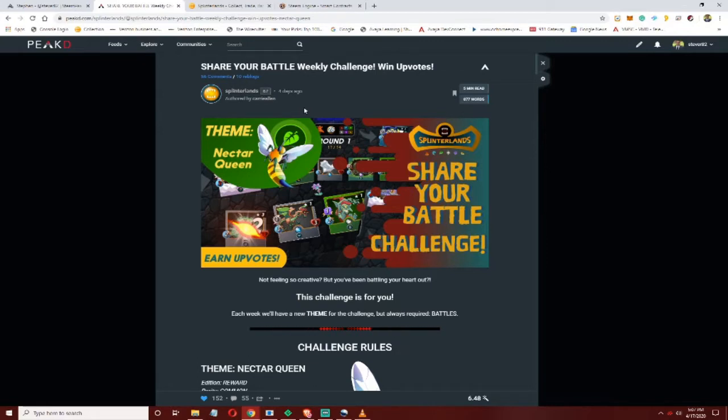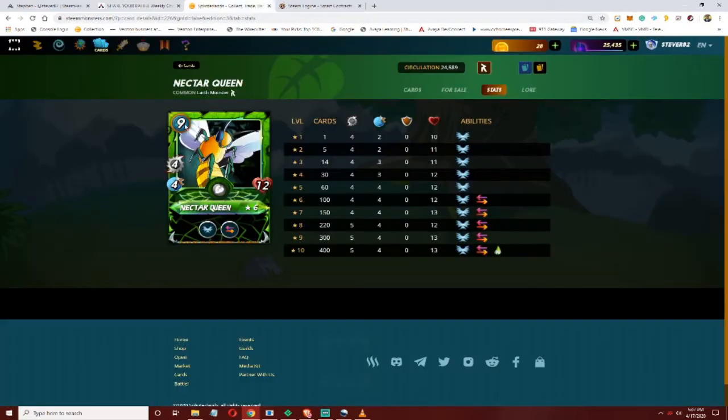This week they gave us a card that was very challenging for me - this is the Nectar Queen. It's a newer rewards card. Let's take a look at it: it's a nine mana cost melee monster that flies and has pretty good speed. It also has retaliate, and if you get it to max level you can have poison, and then a five attack, which is pretty good.